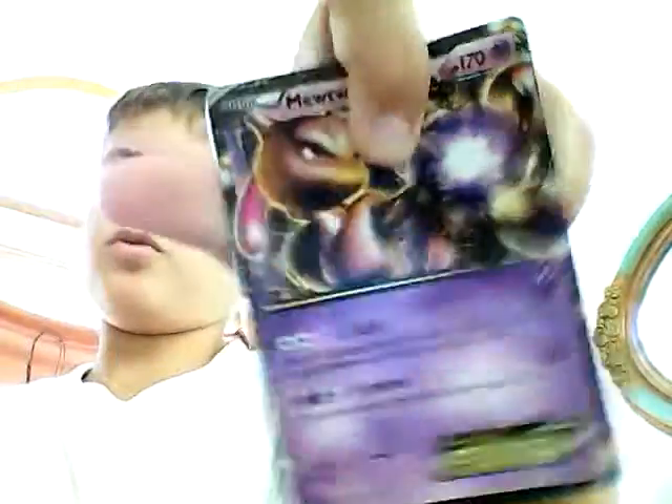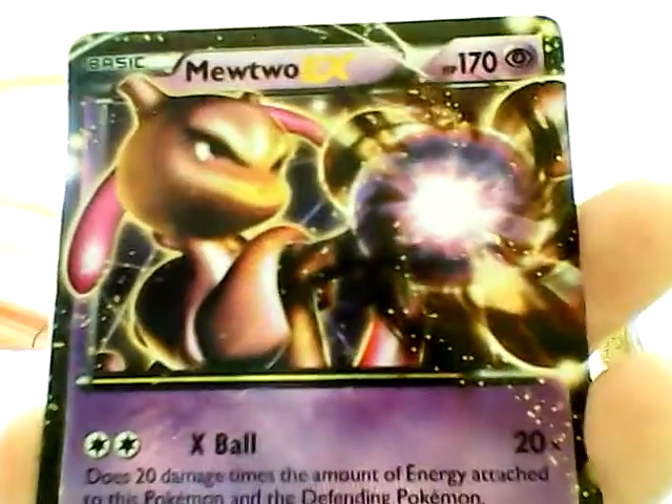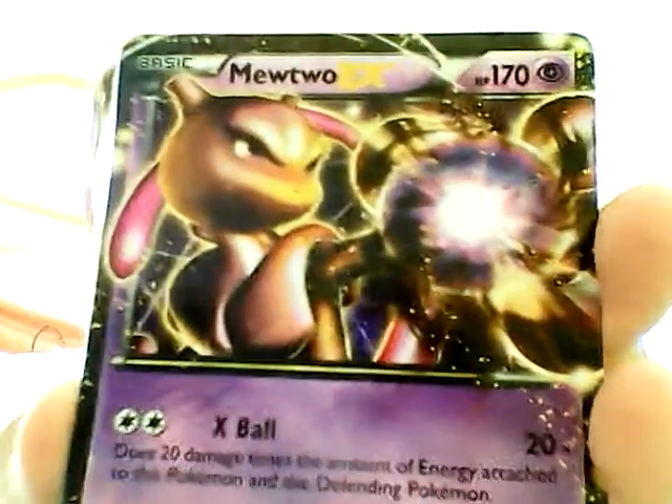First one: Mewtwo EX. I really wanted this one — I got it out of the tin. I wanted it because it was like a Mewtwo and it was really cool looking with the aura sphere.